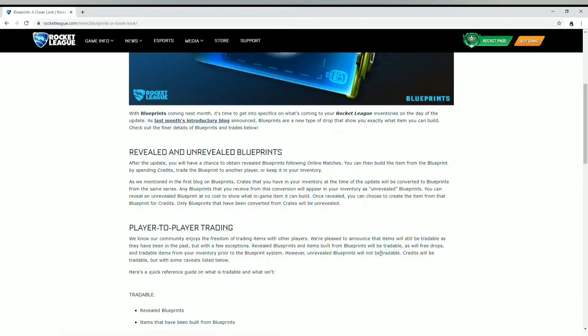Free drops and tradable items from your inventory prior to this system will also still be tradable. However, those unrevealed blueprints I mentioned earlier will NOT be tradable. I'm still not sure what the point of keeping them unrevealed is, but that's how it is. Credits will also be tradable.